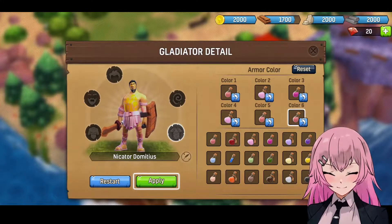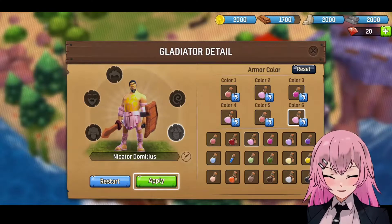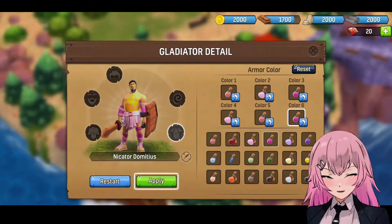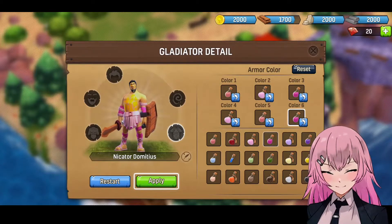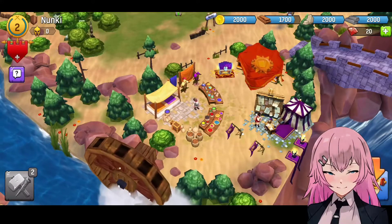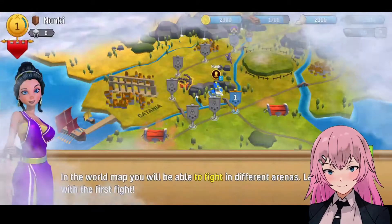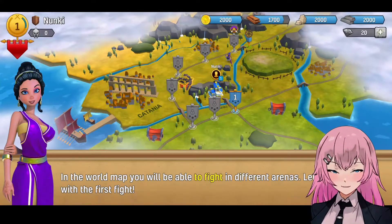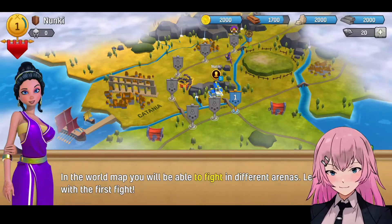Let's make this — there you go. Okay, we're good. Apply. So we will be battling. In the world, you will be able to fight in different arenas. Let's get started with the first fight.